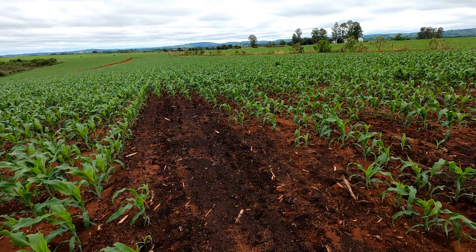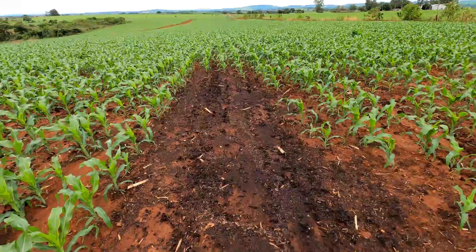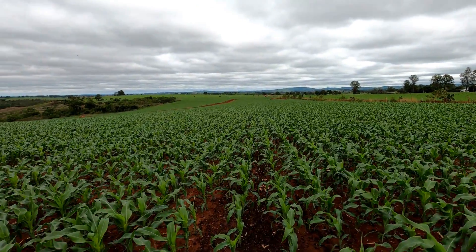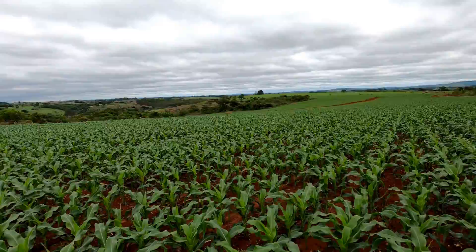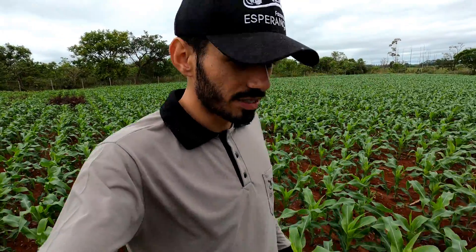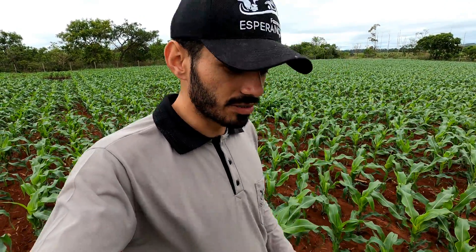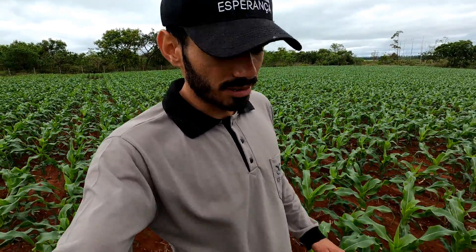There is a guy there who left it in the comments for us to scrape everything right — it had already ended when I posted the video. It didn't sprout. But it's beautiful — later we'll take a ride there with Igor on the tractor. It was planted with 50cm spacing, approximately one bag per hectare. In total there are 55 hectares of corn. This corn here is Biomatrix — the number I forgot now, I think it's 3069 if I'm not mistaken — which we planted with MAP.